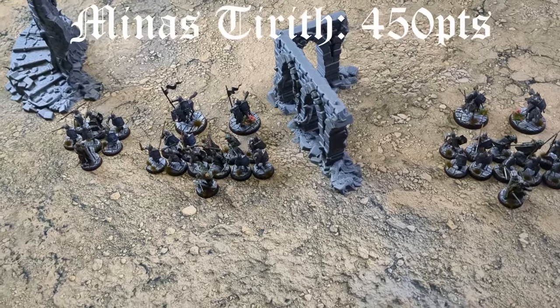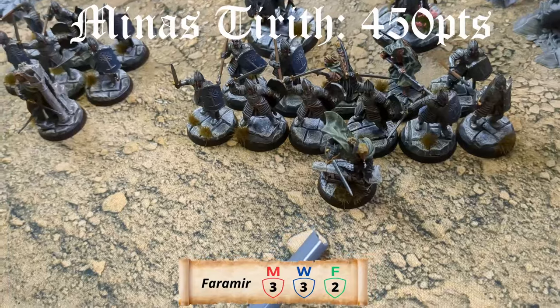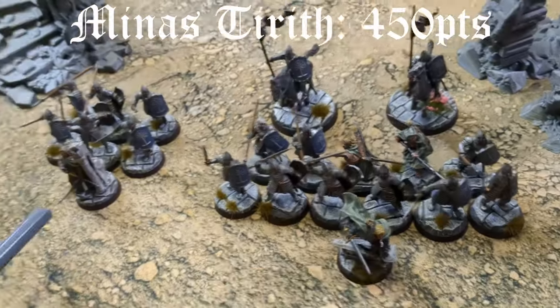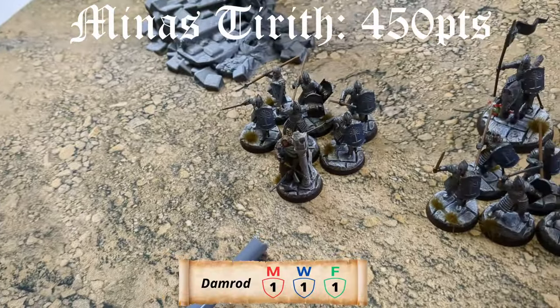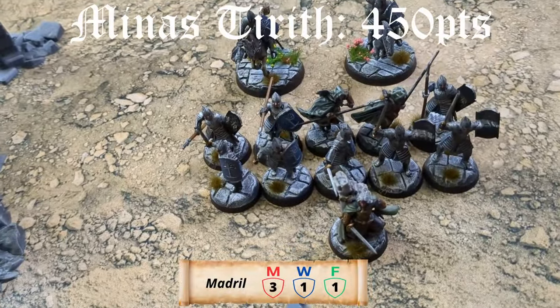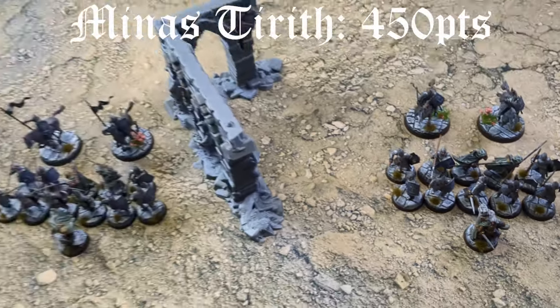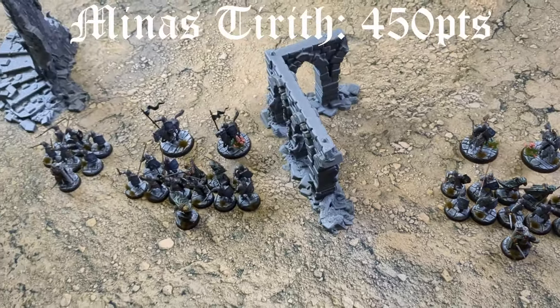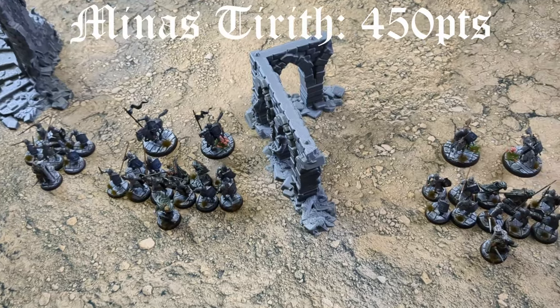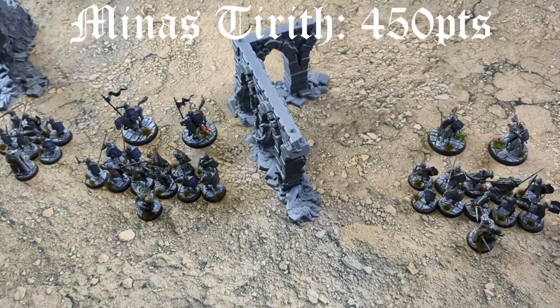Today I'm bringing 450 points of Minas Tirith, led by Faramir with a bow. I've got a warband with Damrod with a bow, and lastly a warband with Madril also with a bow. All the warbands are compiled of regular Warriors of Minas Tirith — plenty of shields, spears, and swords — and then a few Knights of Minas Tirith and four Rangers of Minas Tirith with spears.